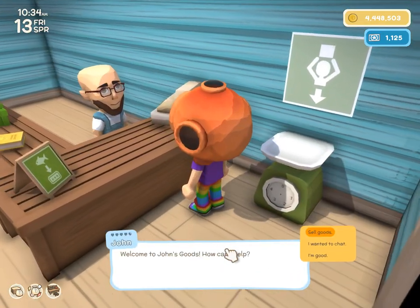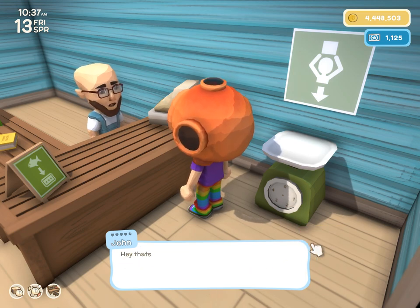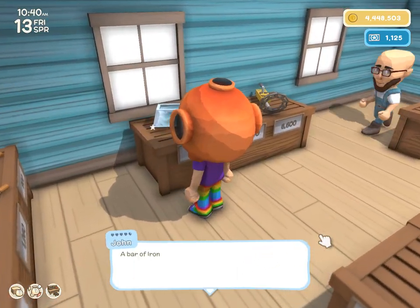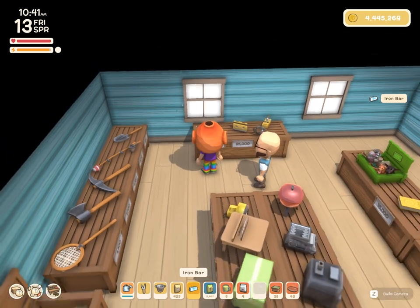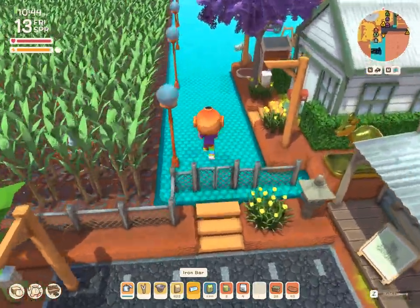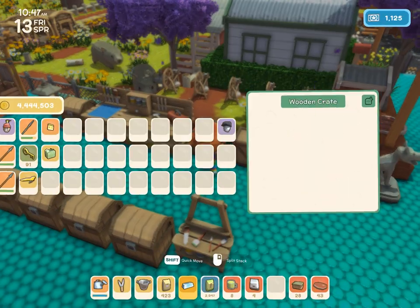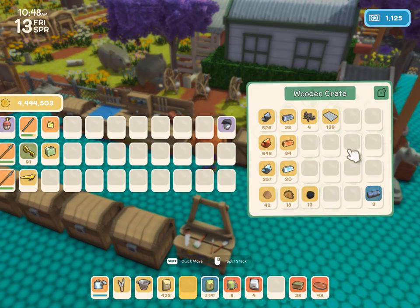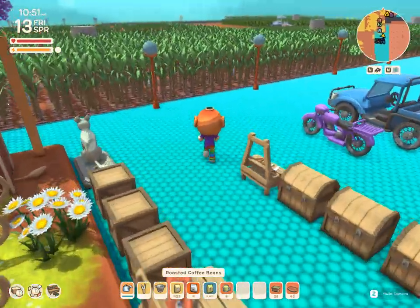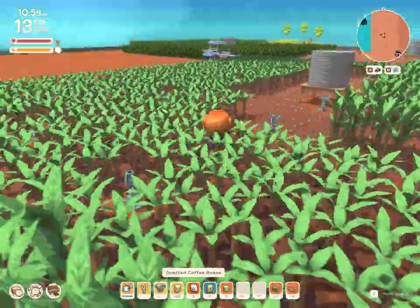Sean needs something — not in the mood. Oh, we can buy the iron bar. Just four more left. Okay, we need to get our tractor to harvest the sugarcane.